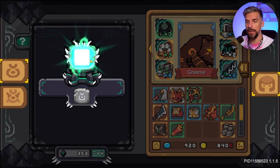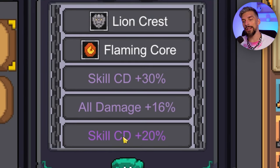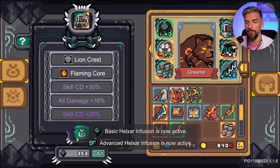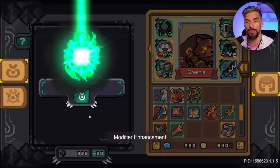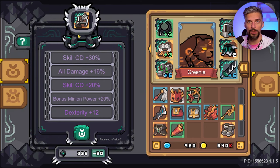We got the result — modifier enchantment. One of our skill cooldowns got buffed, so it now has a plus 10% extra bonus. The more infusions you do, the more it will cost to do another one, so at some point it becomes pretty worthless because it gets way too expensive.